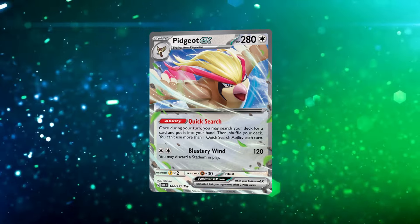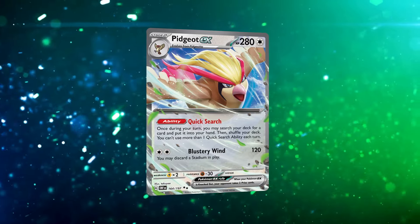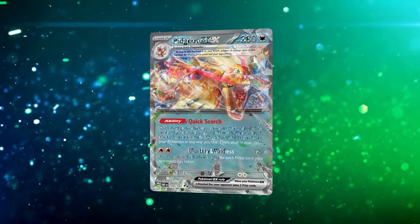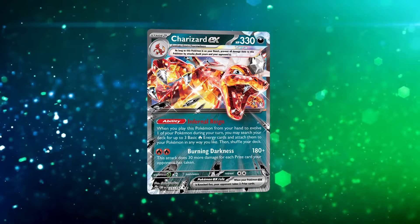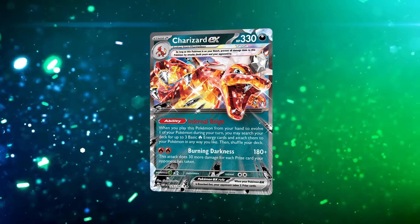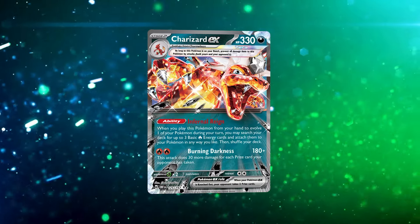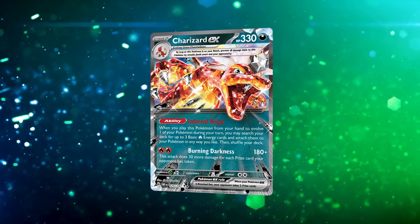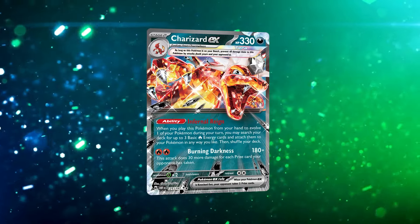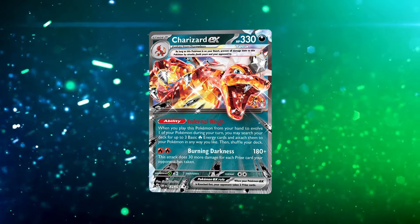Pidgeot EX is our main card for searching things out. A lot of the time we'll go Rare Candy into Pidgeot EX, searching for either a Rare Candy or a Charizard to match what we don't have in hand, and getting out our Charizard EX. Charizard EX is the main focus of this deck — its attack scales as the game progresses, accelerating energies with its ability and dealing 180 base damage that can reach 330 as opponents take prize cards. We also have Choice Belt and Defiance Band as damage modifiers.